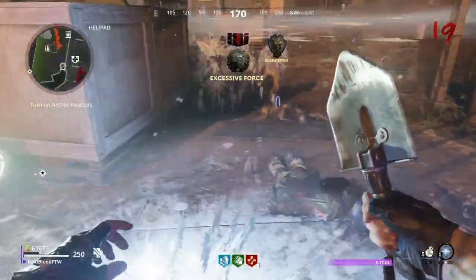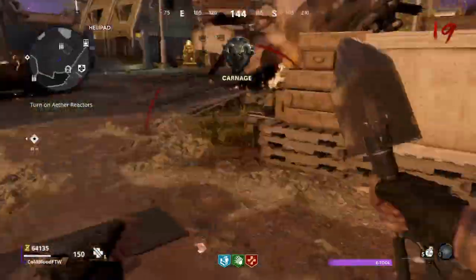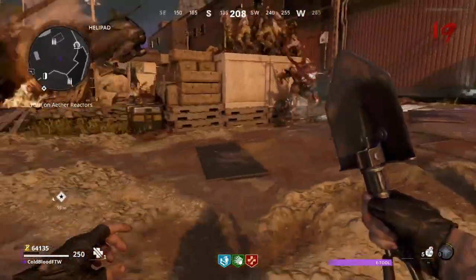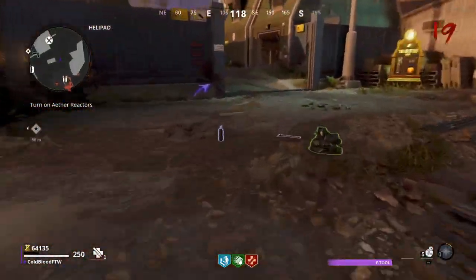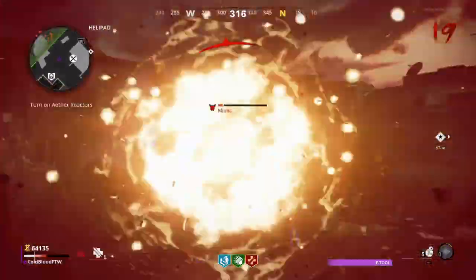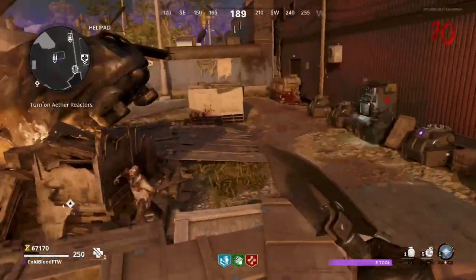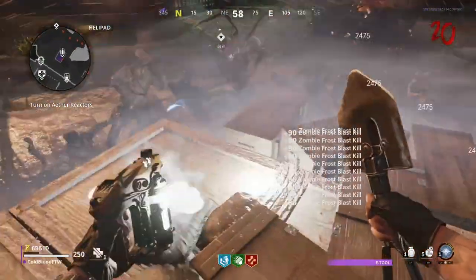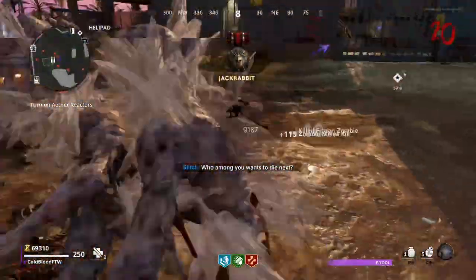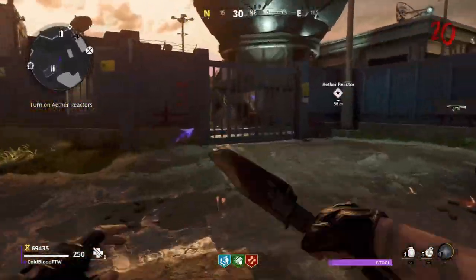If you get to round 19 — which you might not even reach, you might finish before that — you can see they kind of start to overrun you. You're gonna want to get them in a line more than a pile before you use your frost blast. You want to get the mimics dead if possible. I tried hopping up on the box and using my frost blast — it just killed most of them but didn't kill the mimic, so that's not a very good way to do it.